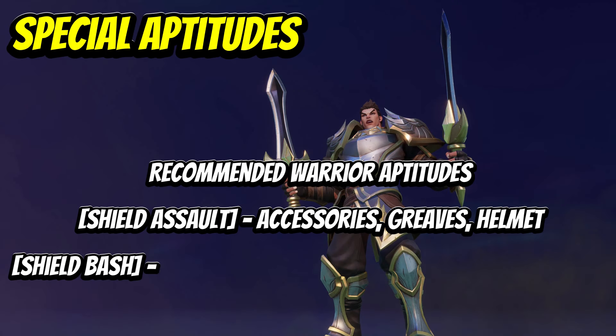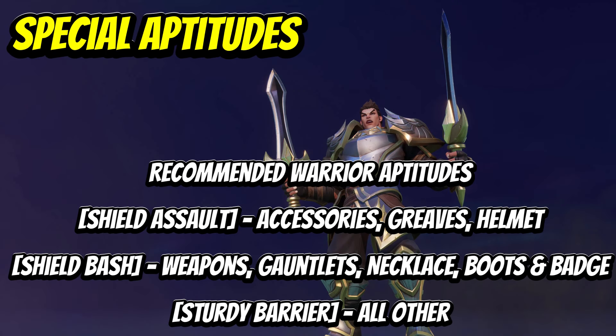Then I use Frost Strike on all other pieces for the additional shield absorption, with an extra buff when triggering Echo of Destiny. Finally, the warrior will use Shield Assault on accessories, greaves, and helmet for an increased glancing level, and a buff to shield assault's effect by 5% per piece during Echo of Destiny. Then Shield Bash on weapons, gauntlet, neck, boots, and badge to buff up physical defense, and Sturdy Barrier on everything else for additional shield absorption with a chance to increase the shield effect by 76% during Echo of Destiny per piece.